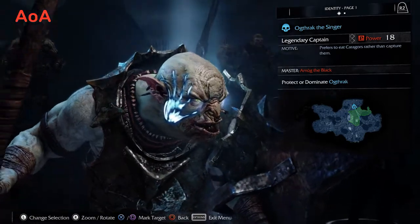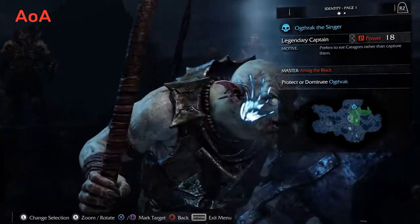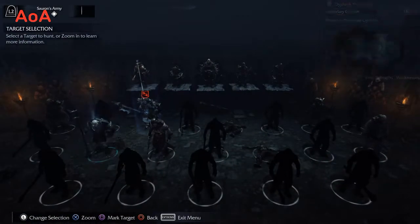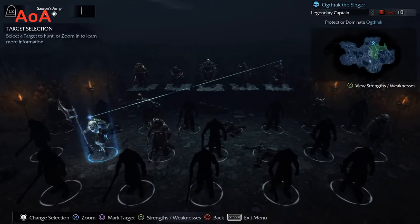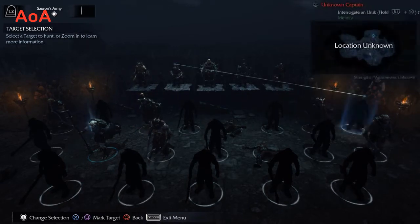I can send people that I've branded - he can go and try and kill a warchief, he can go and kill someone else, he can try and become a warchief's bodyguard. I can have him do a lot of things. These up here are the veteran elite captains - that third tier row - and those guys are badass.